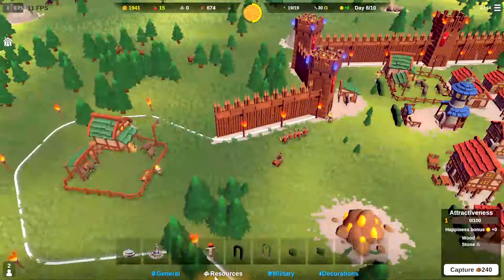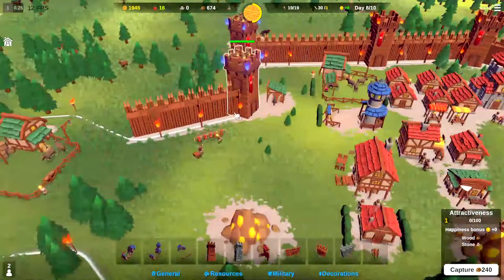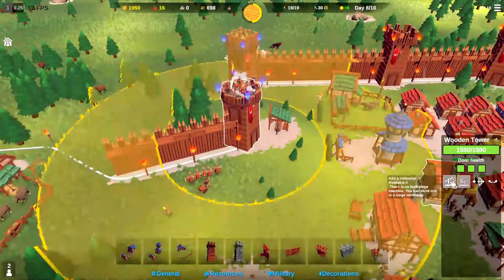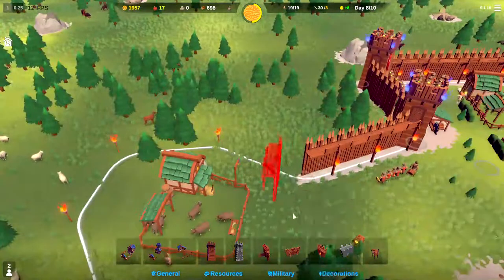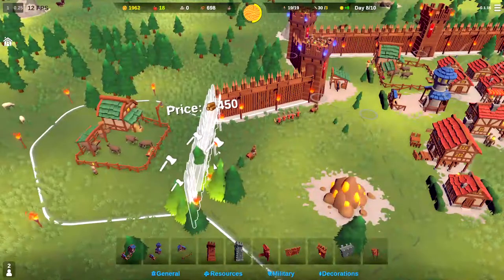We can get into the siege weapons here. It is the siege workshop where you can build ballistas, trebuchets, and catapults — trebuchets which you can put on top of the tower to help our archers rain down pain upon our enemies. That's going to lose a lot of trees right there.